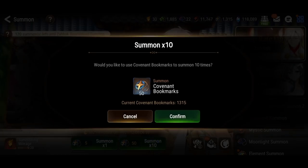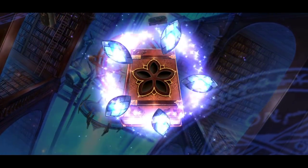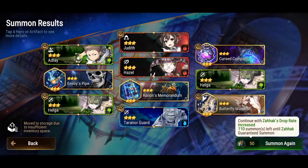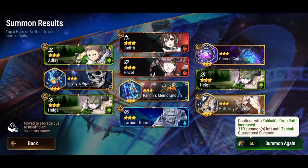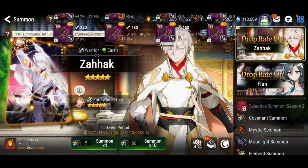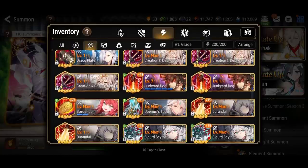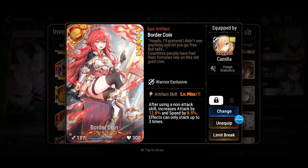Let's go for the x10 pulls. I definitely have enough covenant bookmarks. Will I get this artifact of his? It's good, but I have other plans for this hero. There's this artifact — because he has a non-attack skill, it means that you can use a Border Coin. You're getting a bunch of attack and speed every time you use a non-attack skill.